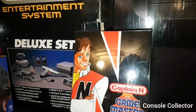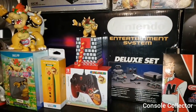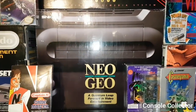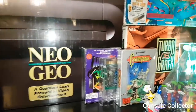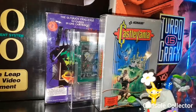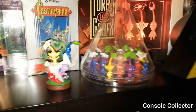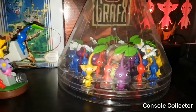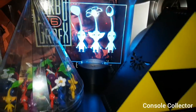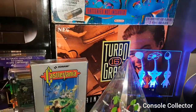Here we have Captain N the Game Master — the complete series. Behind all that we see the Deluxe ROB set for the NES. Besides that we have the Neo Geo AES box. Here we have Action 52 and then the cartridge. Castlevania just randomly sitting there. Here's my little Pikmin setup — a whole little cluster of Pikmin inside, there's my custom Pikmin sign, by a Triforce light. And behind we have the TurboGrafx-16 box, Virtual Boy box, and the Star Wars 360 box.